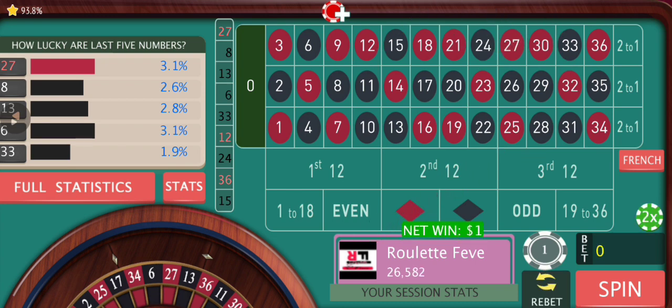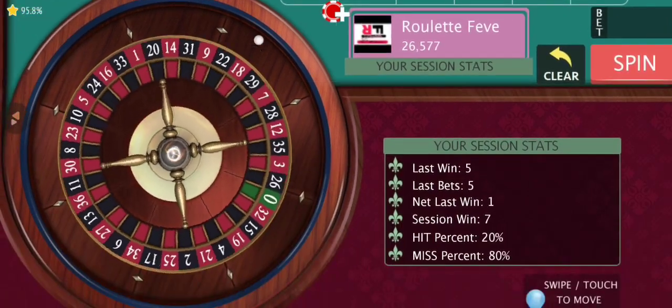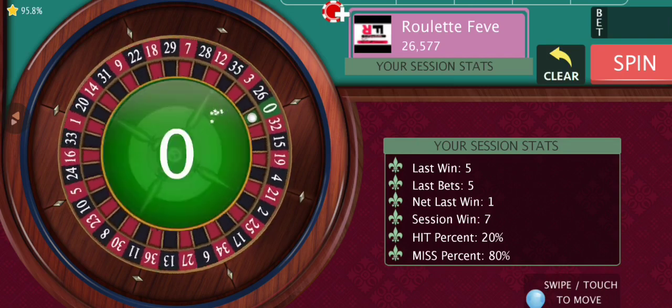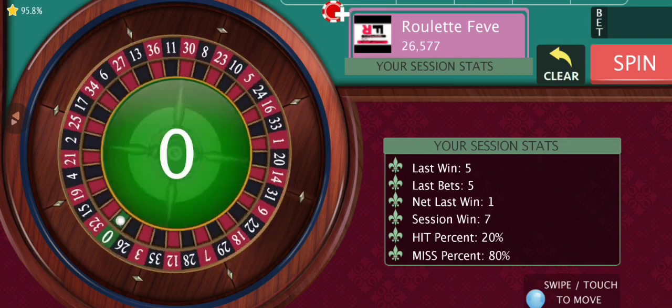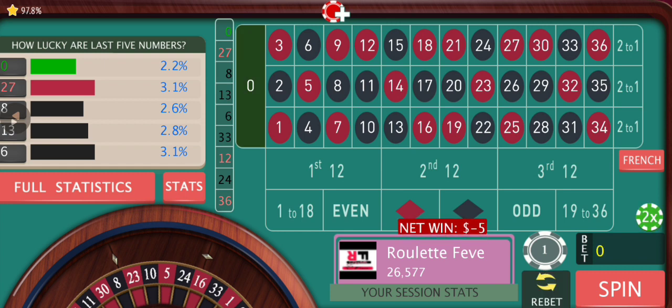We are covering most of the numbers, so that's why we will win most of the time. But obviously there will be times when you will face back-to-back losses, and we'll have to be prepared for that both mentally and financially. That's why I'm starting with one dollar unit size, so that we can go aggressively on the progression. Here — I was fearing this would happen — it's a zero. Okay, anyway, we don't need to change anything.